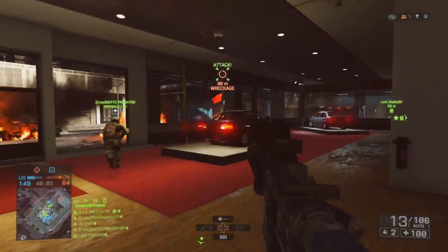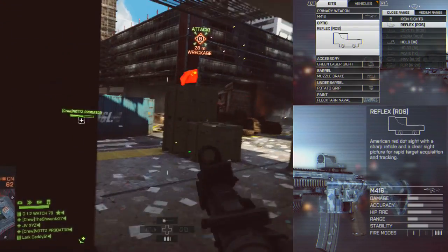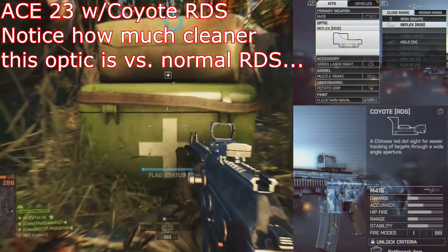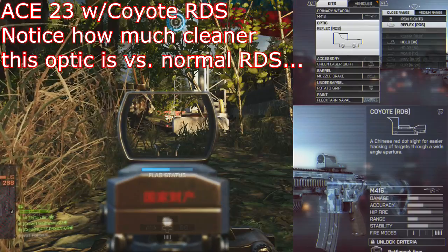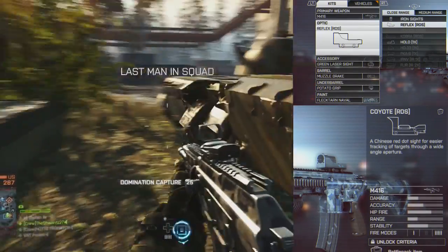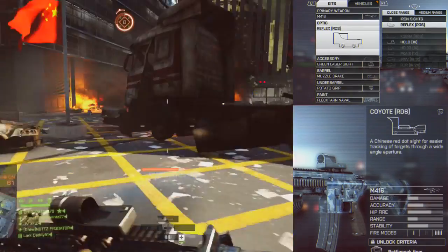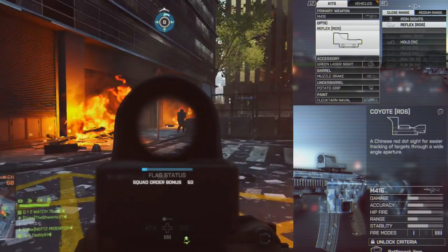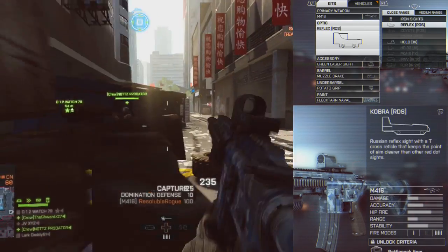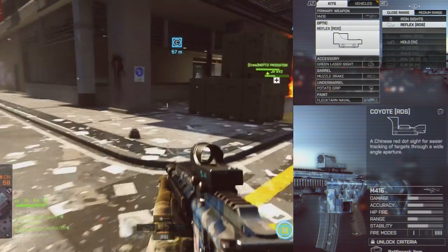For optics, I prefer just a regular red dot sight. The Coyote red dot sight is actually the cleanest — it has the smallest semi-circle on top of the gun. Unfortunately I don't have it unlocked because it's a battle pack item, but I do have it on some guns and it's the red dot I prefer. I don't use medium-range sights on my assault rifles.